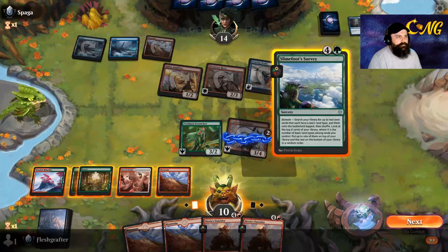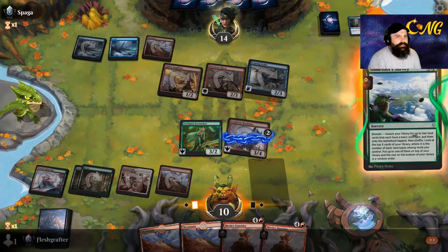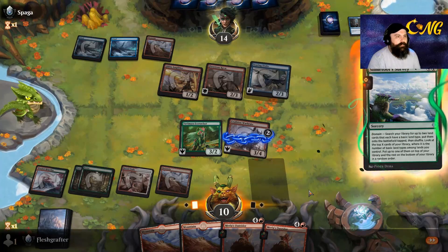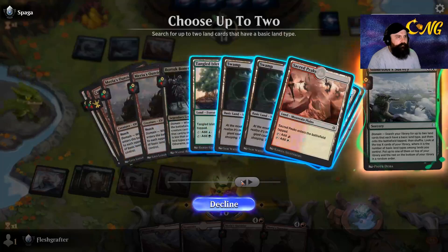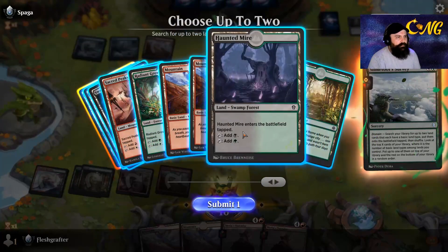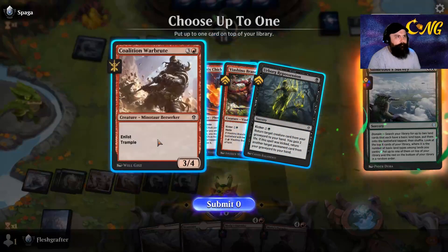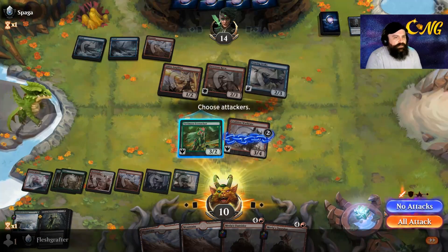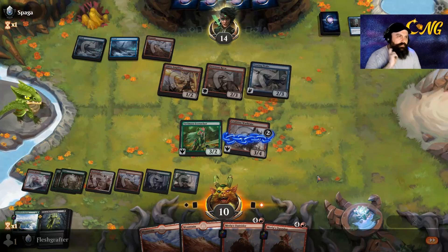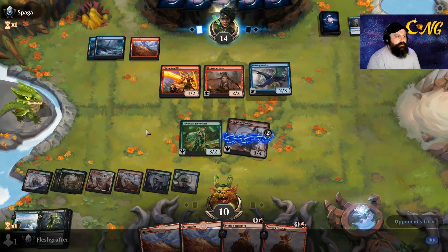Survey - yes, I'm greedy. So with Survey I can go get the two land types that we're missing. Let's see - make sure we grab the blue one first, and I'll grab black-green since we have so many red sources. I'll grab the Repossession because of our life total I'm a little worried about it. It also means I can attempt a block against the amplifier, and if they do kill the Iconoclast we can just bring it back.